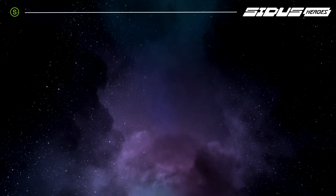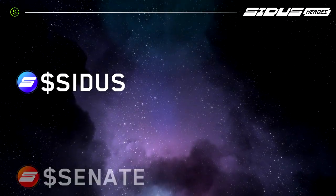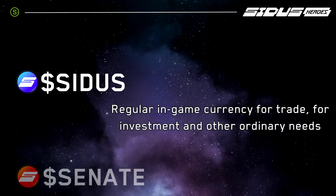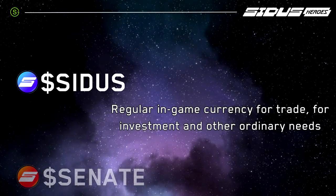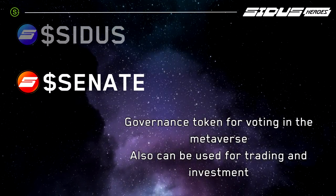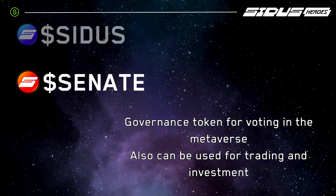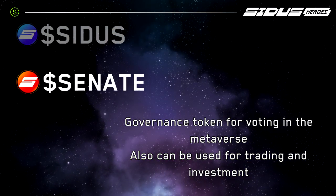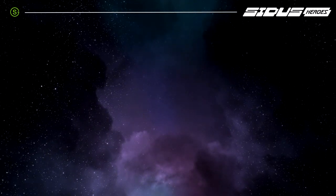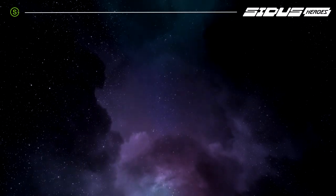Citizens of our metaverse use two tokens: Sidus and Senat. The first one is a regular in-game currency that you can get from Needum battles. It's used for trade, investment and other ordinary needs. The Senat token is used as a governance token and it allows you to vote on changes that are important to the metaverse. But this token can also be used for investment and for trading like Sidus.